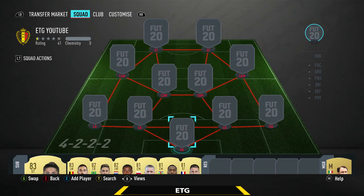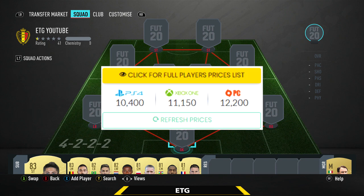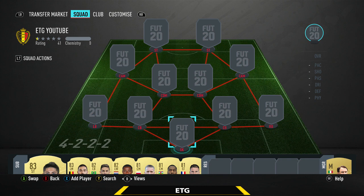Hey guys, welcome back to my channel. Today I offer you guys an epic 10k squad builder. These right here are the exact prices at this time — about 11k on Xbox and about 10.5k on PlayStation, so roughly about 10k on both consoles. I'm gonna be building this team in the 4-2-2-2 formation. In-game I actually don't play in this formation — I'm gonna be showing you guys at the end of the video how the team plays in-game, as well as the player instructions and the custom tactics.